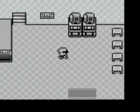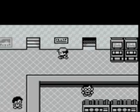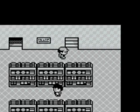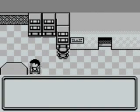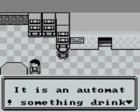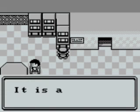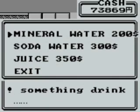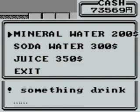Right, what we're going to do now is this — two reasons why we're doing this. We are going to go to the very top of here. Now, we can buy drinks here: mineral water, soda water, and juice. Let's go for two mineral waters, a soda water, and one juice.